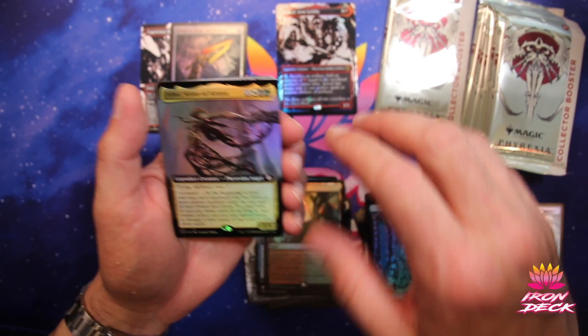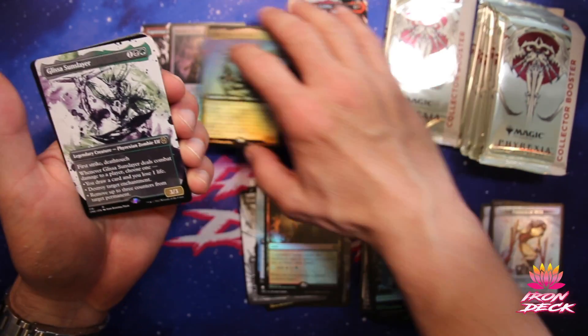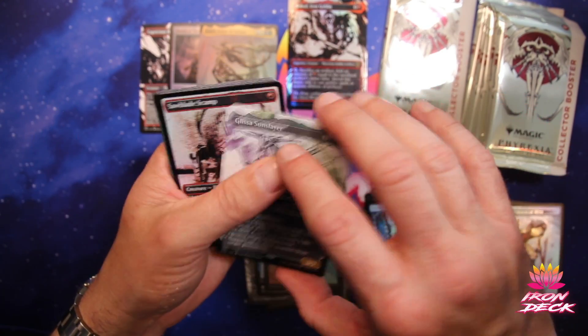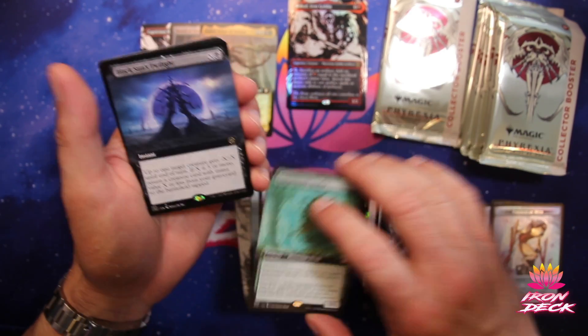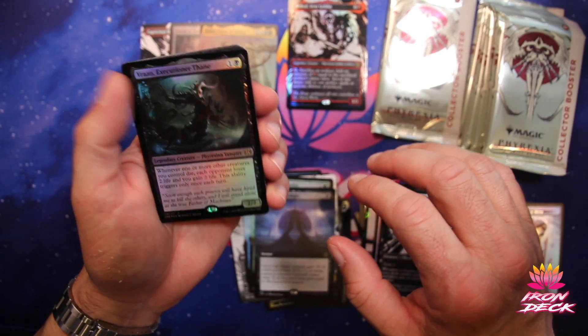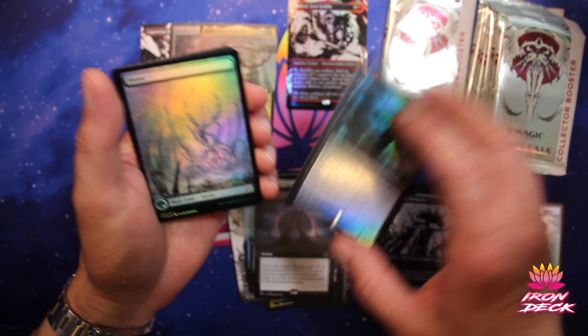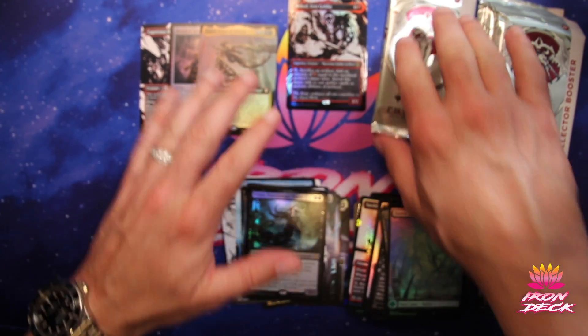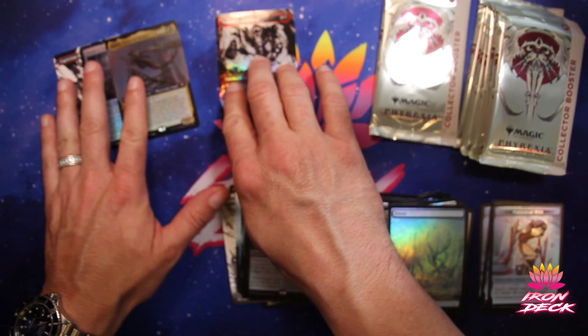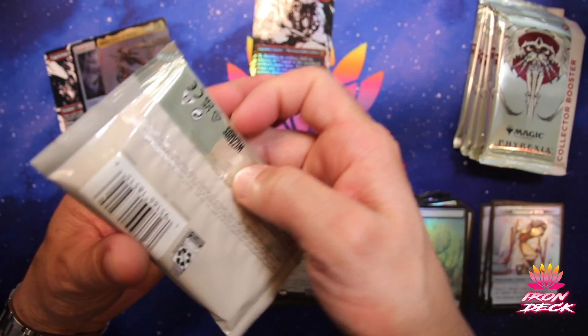Ixhell — Mythic. Sion of Atraxa. Got a Glissa. Sawblade. Contaminant Grafter. Black Sun's Twilight. Varen. Executioner Thane. And our cards. These are not exciting packs — I'll just go out and say that to start. Not too exciting. Maybe that means something's waiting for us.